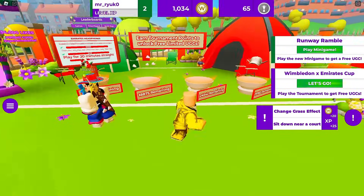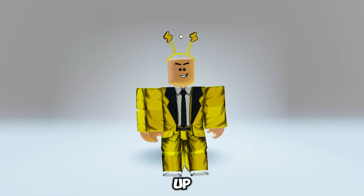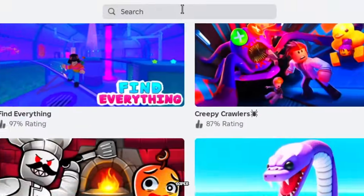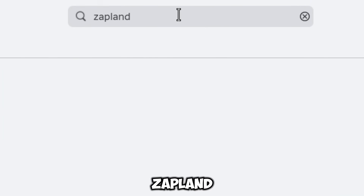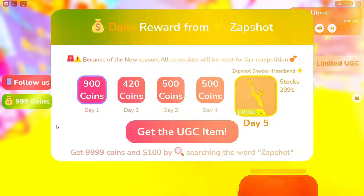Also, I upload videos on other items too — let's go check those out. Next up, you're about to score this electrifying yellow lightning head item for free. It's super easy — just follow these steps. First, search for the Zapland game and choose the first one with the lightning symbol, Zap Zap. Once you're in, a popup will appear welcoming you to Zapland.